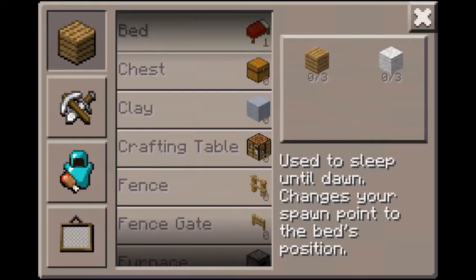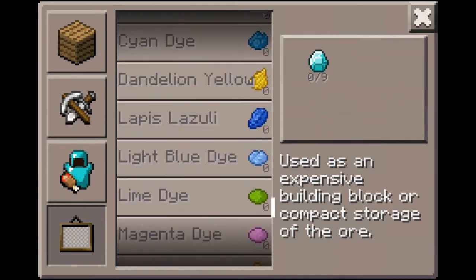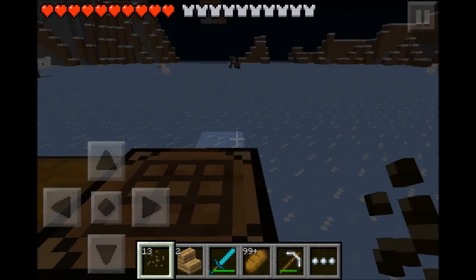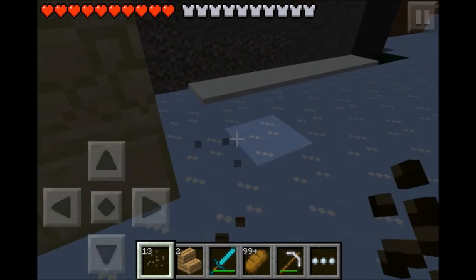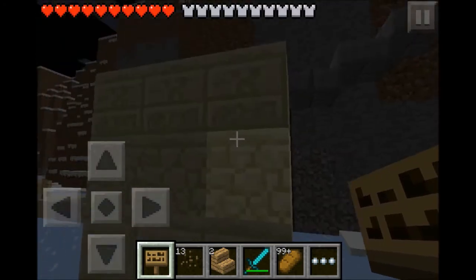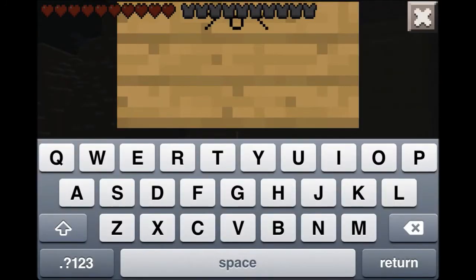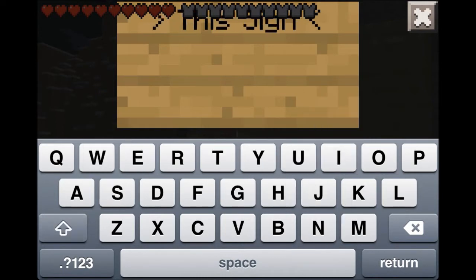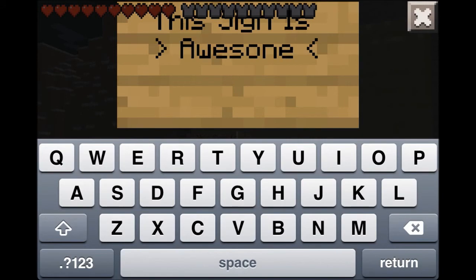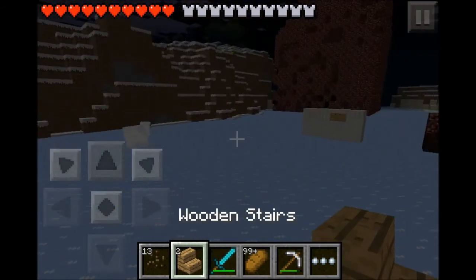One more last thing on the crafting table I was completely going to forget - now you can make more stuff over here. I forgot signs! Since I don't have the materials to make a sign I'm just going to break this sign right here. I completely forgot signs - you just put it anywhere, you can put it on the wall. And you can type anything you want, like for example: 'This sign is turn awesome.' There we go - and I spelled awesome wrong, damn it. So that's it for this video guys.